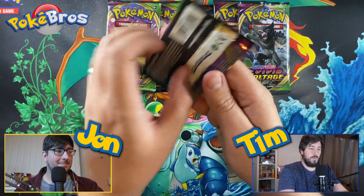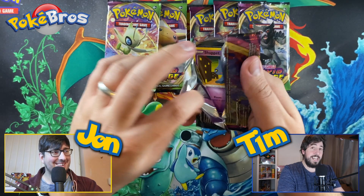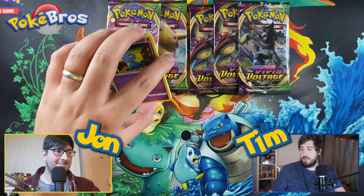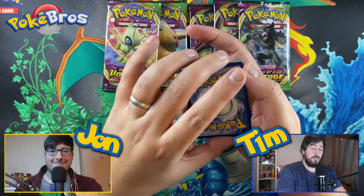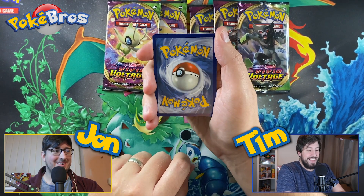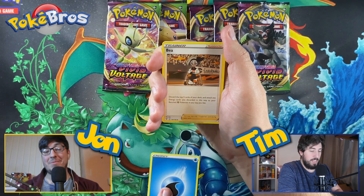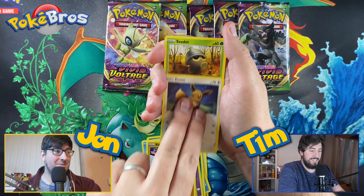Six packs — let's see what we can get. In our Discord channel I shared that I've been trying to get the Alakazam for a long time. I'd finally given up and was going to trade for one with the Nerd Kings. One of the people in our Discord — you can join via the link in the description — said that the next opening I do, I'm going to pull an Alakazam. Let's see if he's right. John, what energy do you think — fire?